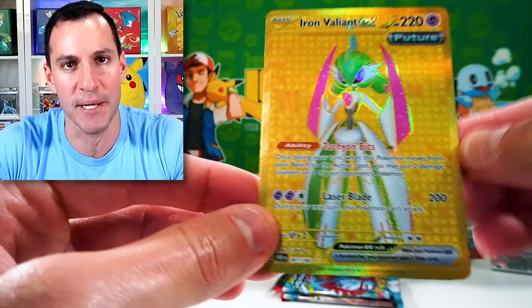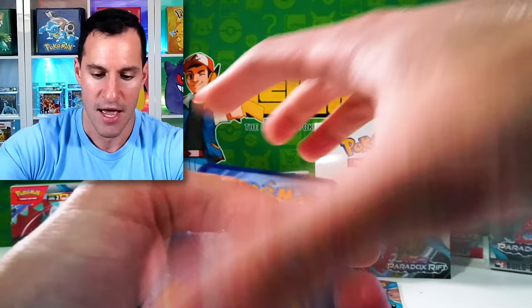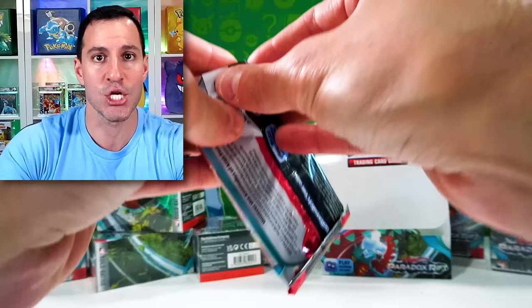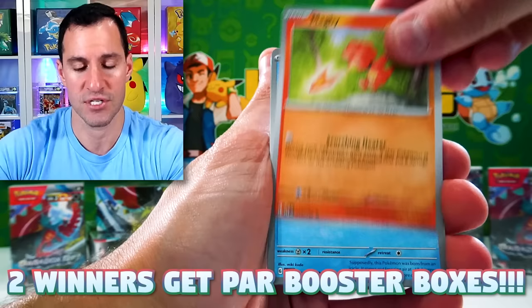We have had some incredible pulls today, my goodness. Fire Energy because we are on fire with these pulls. Can we even get anything else? Iron Bundle. Natu — how do you do? Don't forget — let me know what's your favorite pack art from Paradox Rift for a chance at two Paradox Rift Sealed Booster Boxes.